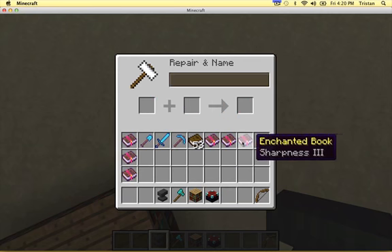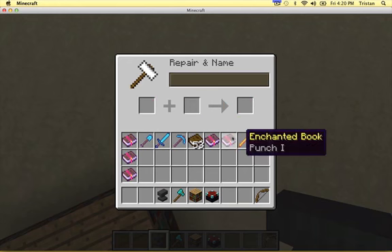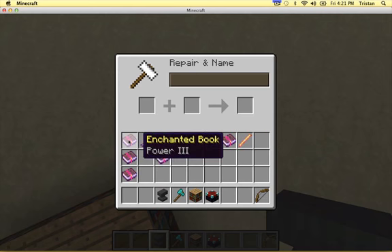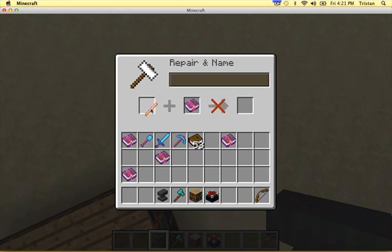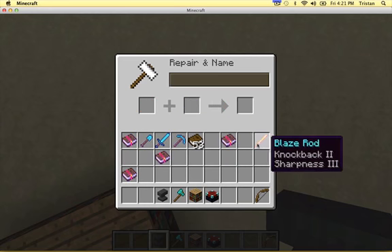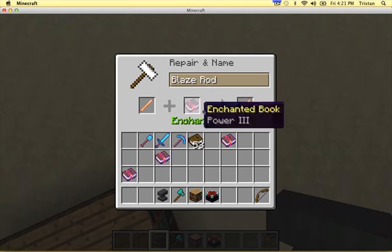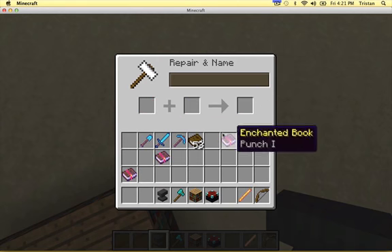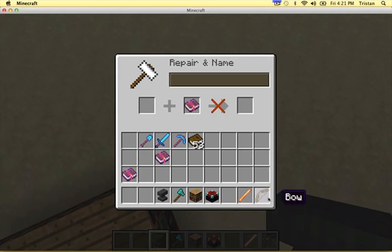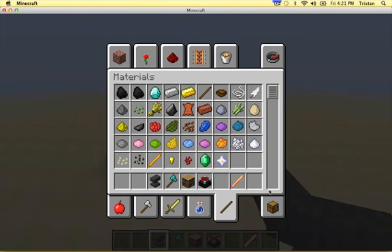Okay, Knockback 2. Sharpness, Sharpness, Sharpness 3. Bane of Arthropods, no Bane of Arthropods. Power 3, I guess — I don't know what this is going to do. And give me Power 3, okay. Then I can do the same thing with the bow. Punch 1. This is really cool. Also, another thing.